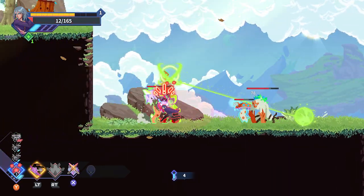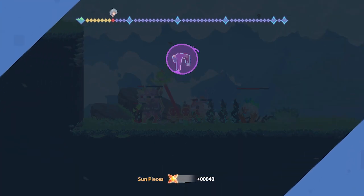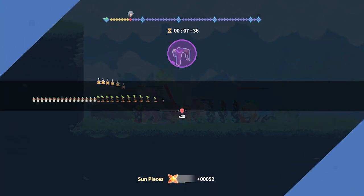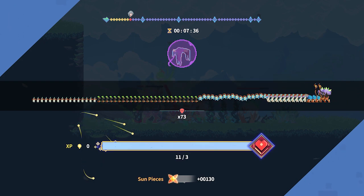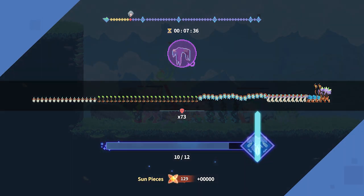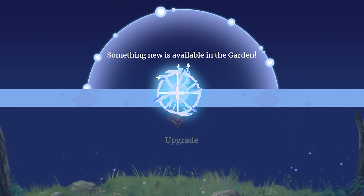Progression in Astral Ascent is marked by earning keys from fight rooms and using them to open chests for more loot. You can salvage unwanted spells and items for Quartz, which is a currency used and lost in runs. The game also features an end-of-run breakdown showing unlocks, earned bankable experience, and any rewards.